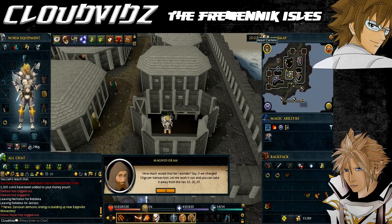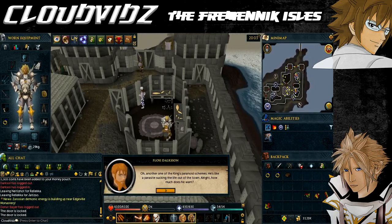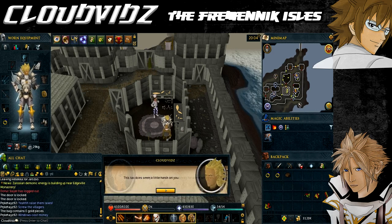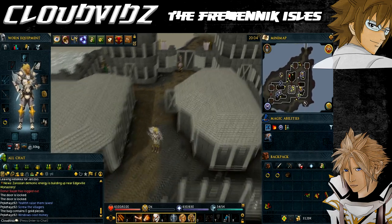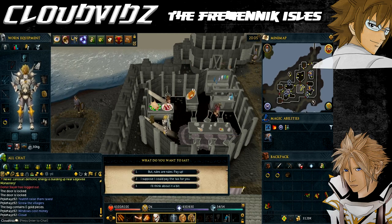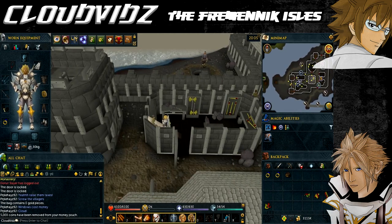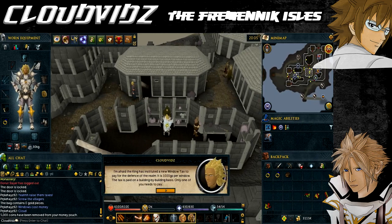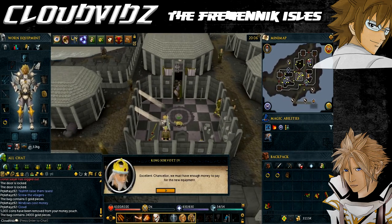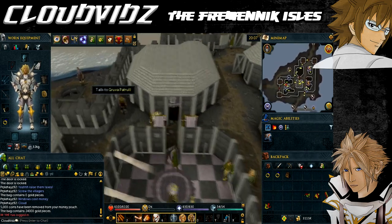Visit every shop in town to collect the tax: the armourer's hut requires 8,000 coins, the weaponsmith's hut requires 6,000 coins, the eating hall requires 5,000 coins, and the food shop requires 5,000 coins, for a total of 24,000 coins. When collecting from Vanligga — I forget the exact pronunciation — you can either pay the tax for her or refund the money after the quest, both of which grant access to her contraband yak produce store. Return the 24,000 coins to the king.